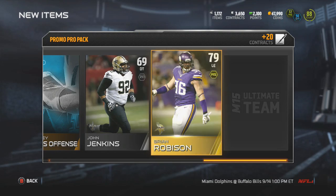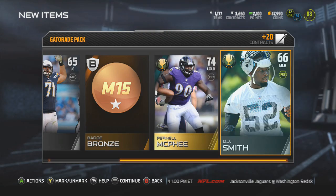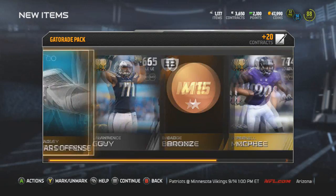Let's see if we can get another elite. Got a Brian Robinson, left end at 79 overall. I think I'm on my last pack — a Gatorade pack. Getting a Lawrence Guy, a bronze badge, McAfee, and DJ Smith — nothing too crazy in these packs. But again, go get that bundle. Even if you're not going to open them all now, wait until Saturday when the new legends come out. Whatever you're gonna do, go buy at least a pack or a bundle.